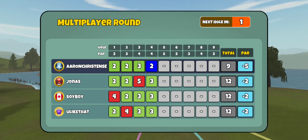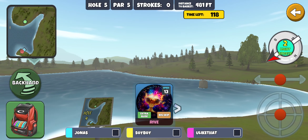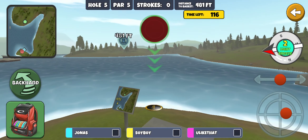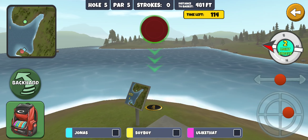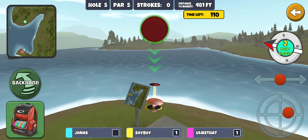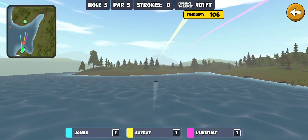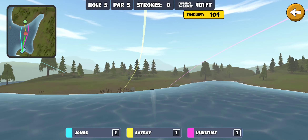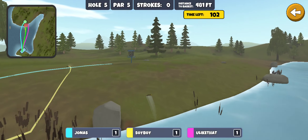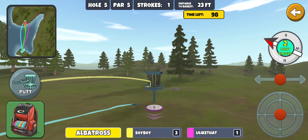Three shot lead with five holes to go — can't remember the last time I was able to say that. Got the wind, a little tailwind right to left. Glide roll, try to get it a little sticky when it lands, and aim really low — pretty much a straight pull. That's pretty perfect there, that'll work.